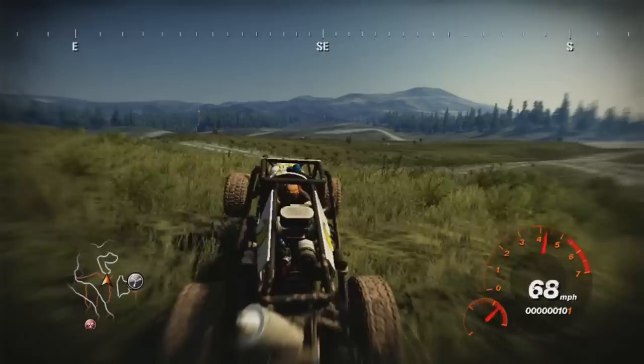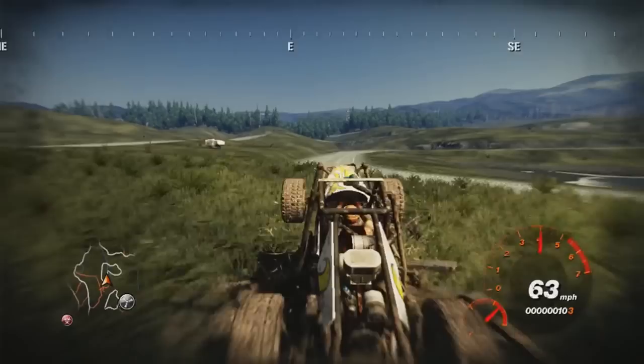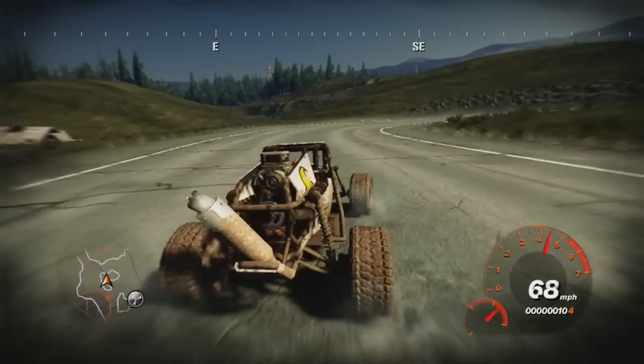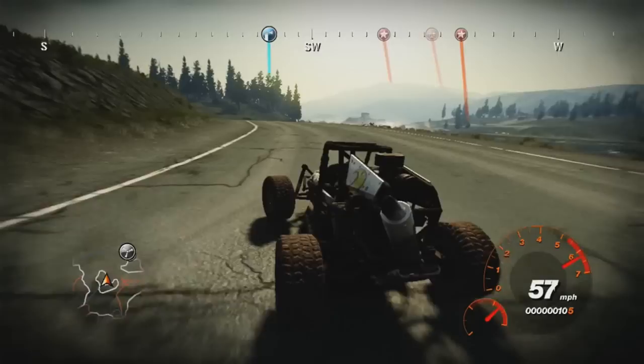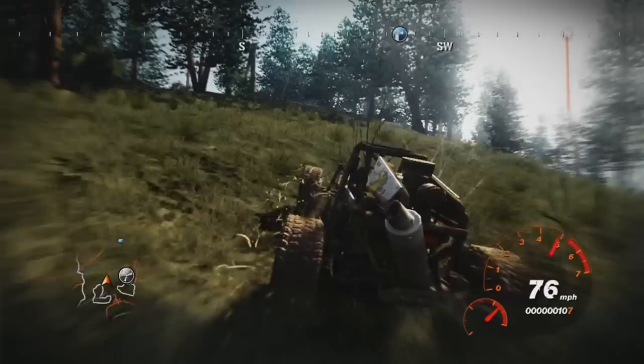Let's find our way to the other side of the lake because I want to get my hands on that livery. Hopefully it's for this vehicle - if I get over there and it says it's for a quad, I'm gonna be mad. Let's see about drifting actually - we can drift pretty well in this game. Let's try and go along the edge of the lake till we get over there. Oh, I'm starting to see the icon on my mini-map, which is a very good sign - it means we're close!